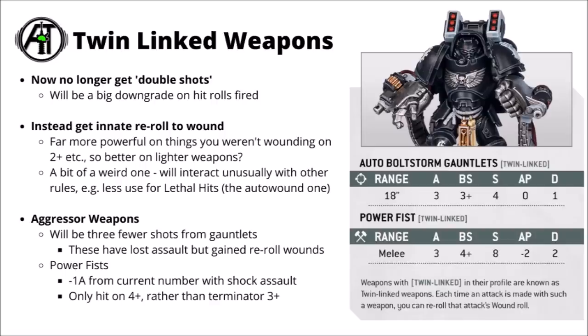Not 100% sure why they went down this route compared with just getting twin weapon shots. These are probably going to be rebalanced in points to represent their new abilities. To illustrate the example, Games Workshop have shown us a couple of weapons from the Aggressors — their auto-boltstorm gauntlets, both at range and in melee. At range they now only get 3 shots but get the Twin Links rule to re-roll the wounds. A little bit worse than the 6 shots they got straight away. They also don't appear to have the assault keyword, so Aggressors might be just a little bit slower if they want to shoot their guns. We've also got a profile for a Power Fist — apparently they get 3 attacks with that, which is 1 less than currently due to their Shock Assault rule. They're the same strength 8, AP 2 and damage 2 as the Terminators, and have the Twin Links rule as there are 2 of them, so they get to re-roll wound rolls.